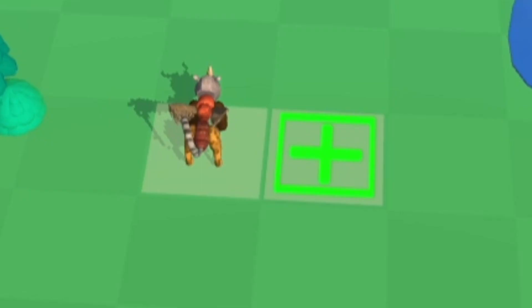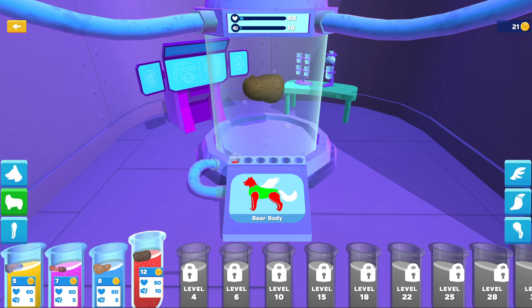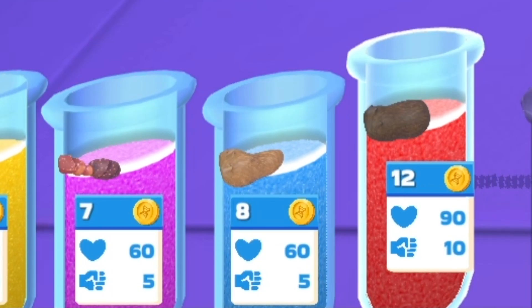They have another one. I need to get a second creation. Back to the lab we go. Okay, we need to make something else. I got a bear body, and that's going to be awesome — it does a lot of damage, which is nice.